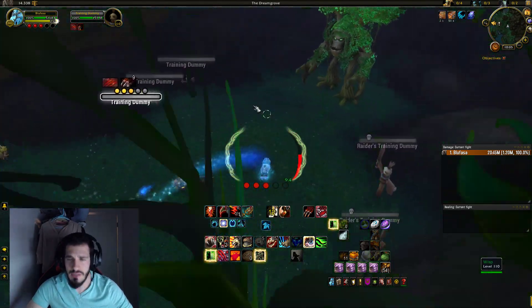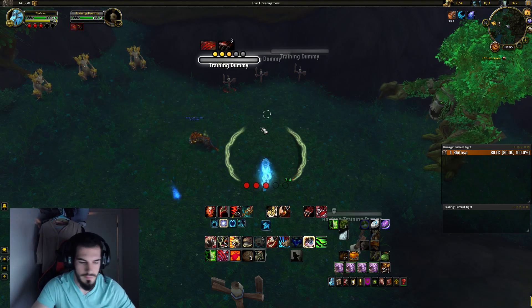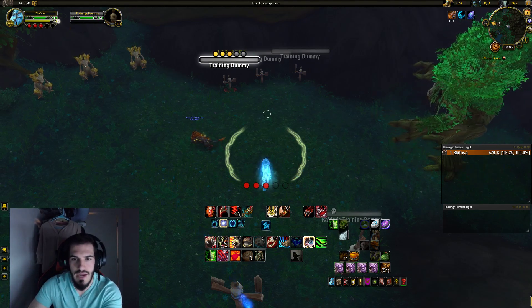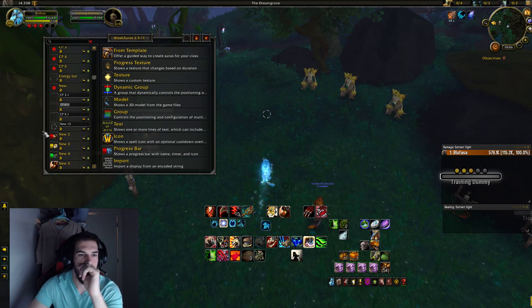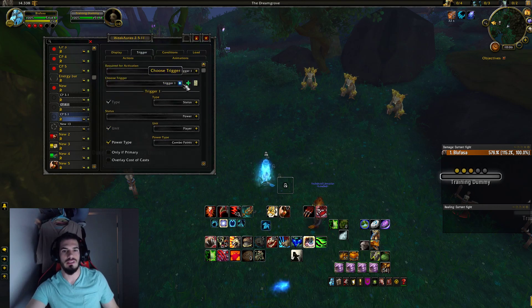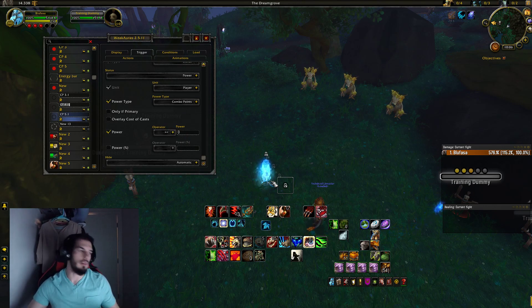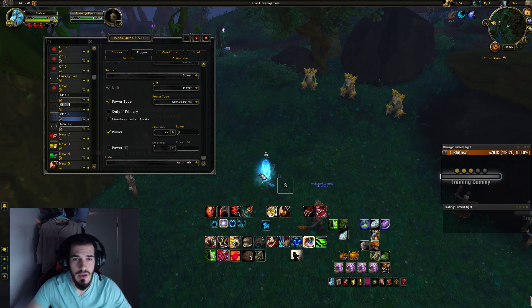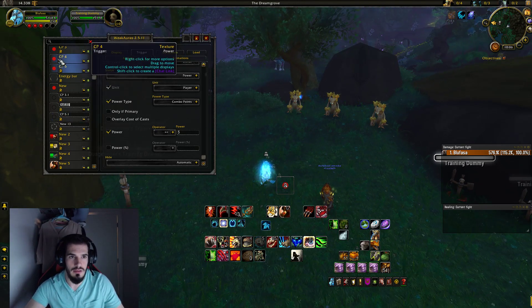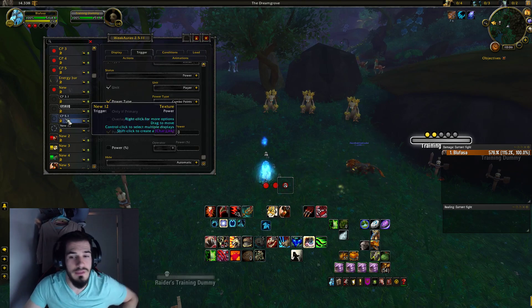Let me go over these black dots. These are actually set up the same way using the Trigger, except I set it to 'greater than or equal to zero' so it's on there all the time. I like seeing them there as a background around my combo points. The combo points themselves are just red, but putting the black dots around them makes it look a little nicer.